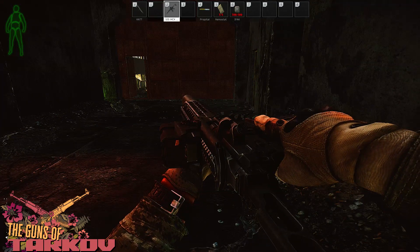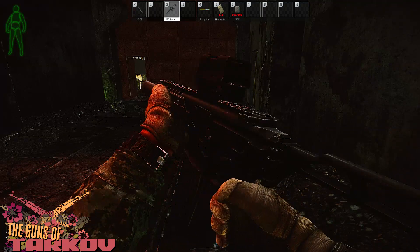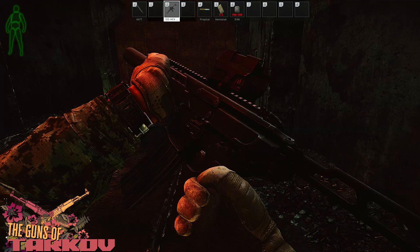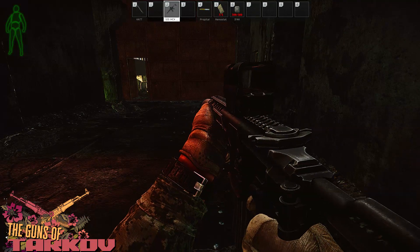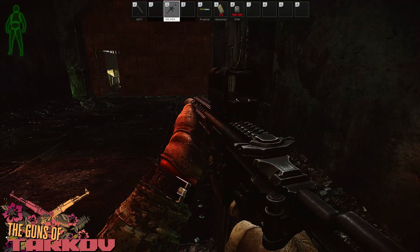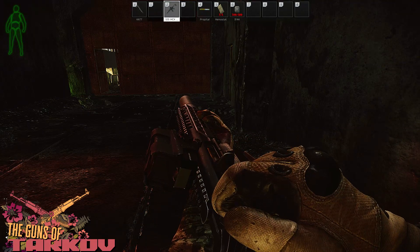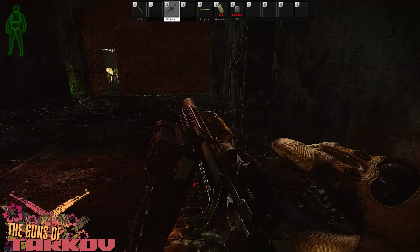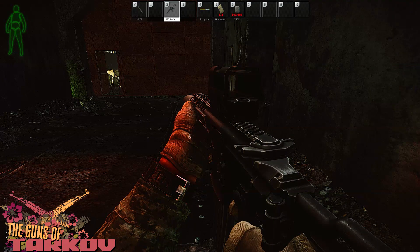AR-15s have been done to death, but somehow and some way, every gun company and its mother is going to find another way to innovate and make Eugene Stoner's original design just a little bit better. The MCX is no different. With no buffer tube, multiple caliber options, and easy suppression, Sig Sauer successfully made their way into the not-quite-an-AR lineage.